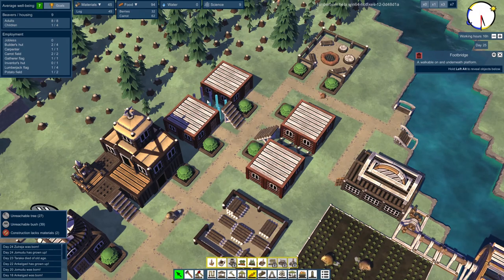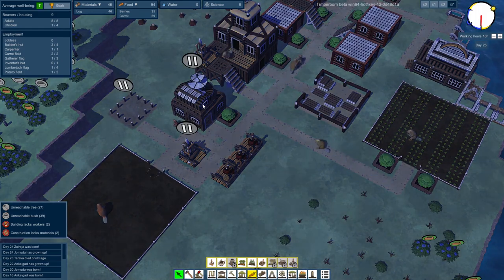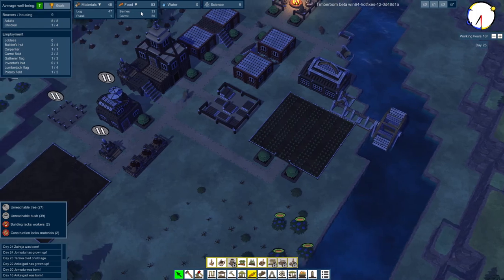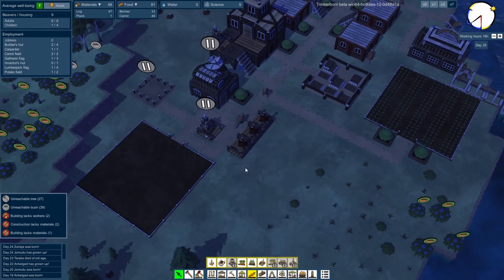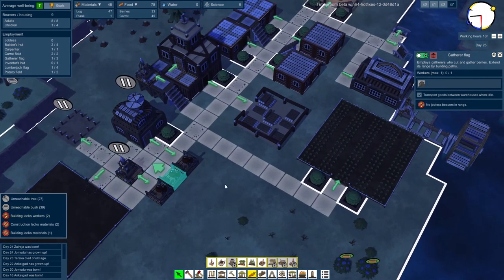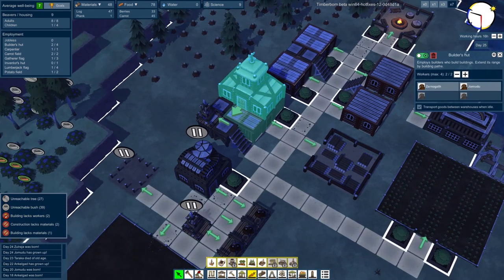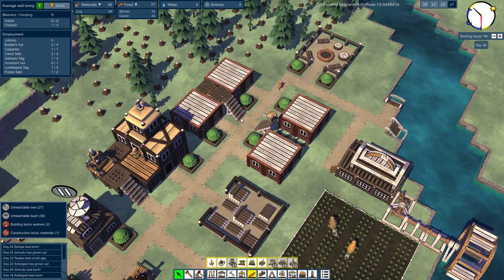The water wheel is so useful. We're okay on food — we got more berries, which is awesome. We got our new carrot harvest, which is awesome. As they keep doing stuff, there's more room for beavers. They're not jobless anymore. We increased the amount of builders. Hey, Jomuru grew up — awesome! Good stuff.